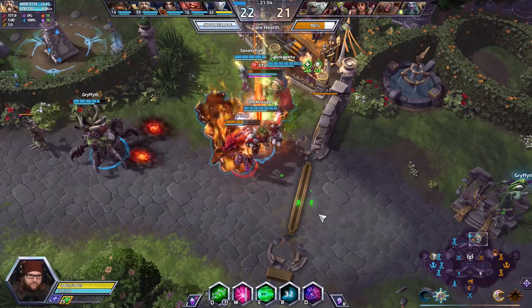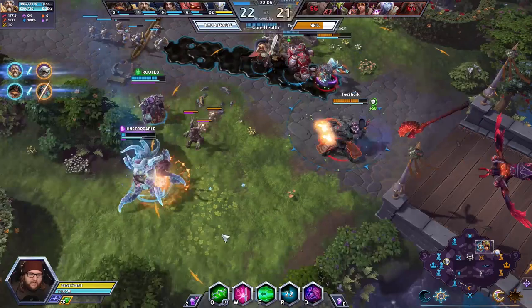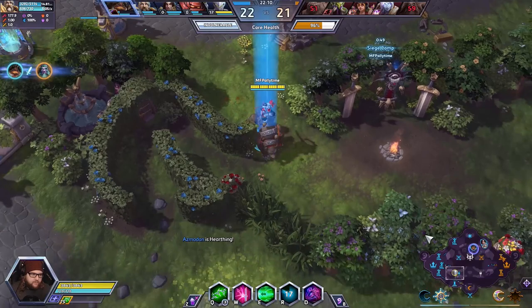Hungry hungry hippo being used in the top lane doesn't look like any value is coming out of it. Varian had a really good body block there. I'm just going to head down to the bottom lane — looks like they're doing fine up here. Nice dunk on the Furion, beautifully done.